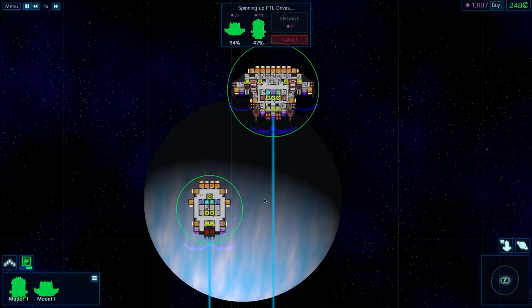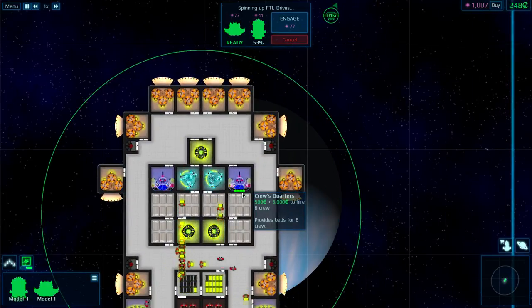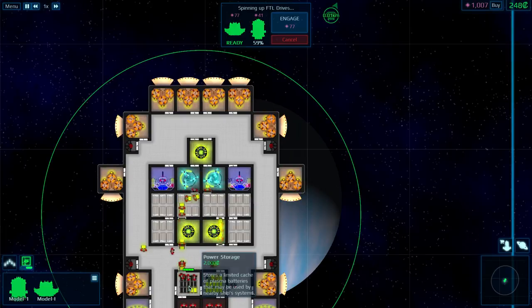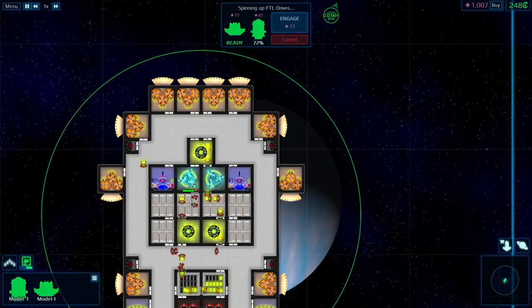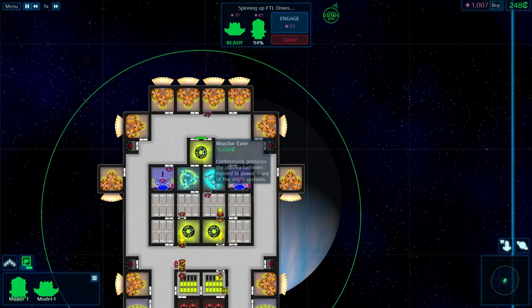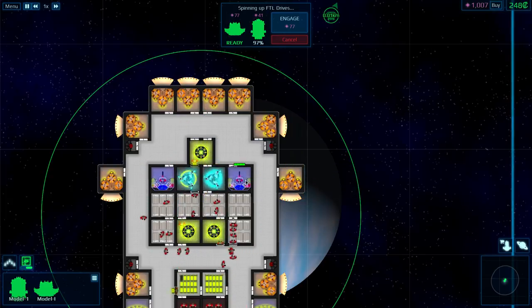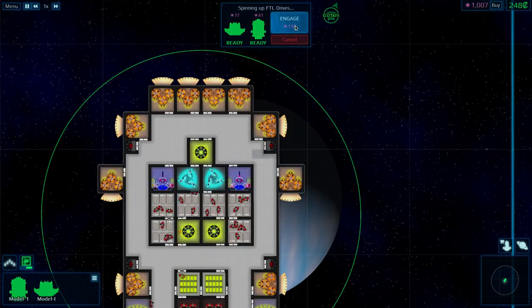Wow, every single crew member on the ship was focused on charging the FTL drive for a second there, and they didn't finish. What are they doing now? They're filling up the storage again and then emptying the storage again. Just go from the reactors to the FTL drive - that reactor there is not even being used. These guys are dumb. Just charge it already. There we go and jump.